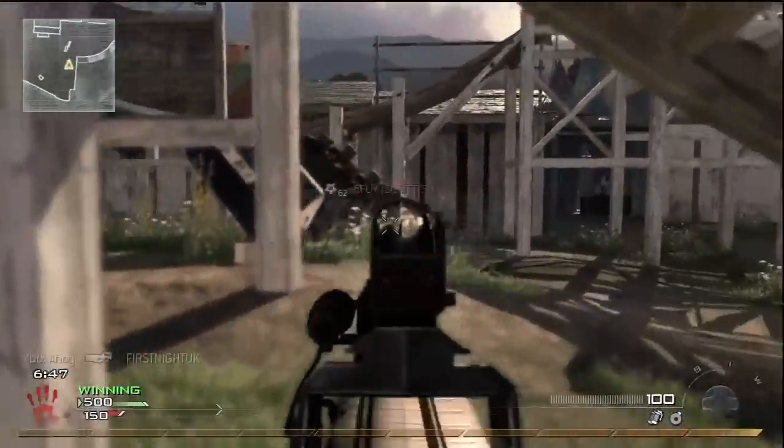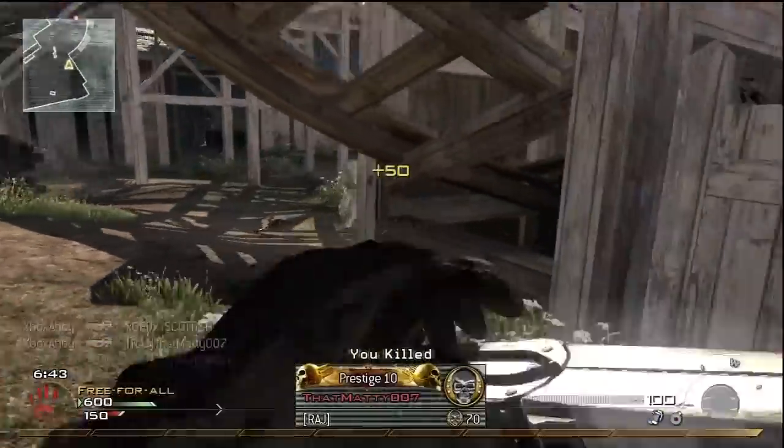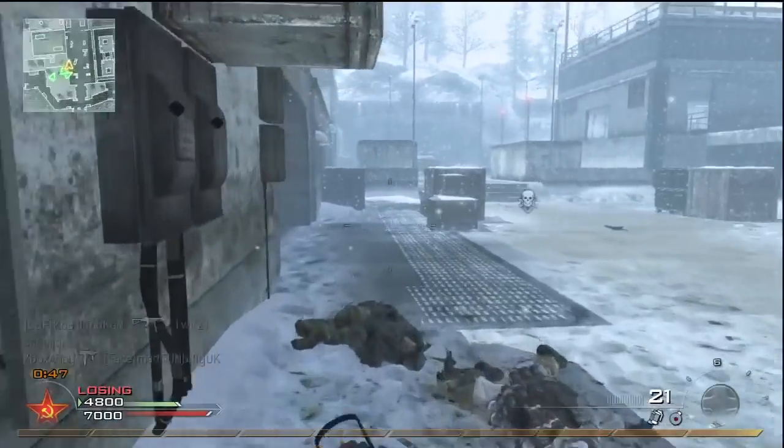I'd also recommend the optics if you're more confident in your aim, as the red dot will help you place your shots at long range as well as up close. The 15 round magazines will also help avoid expending more than half your ammunition supply in one trigger pull.